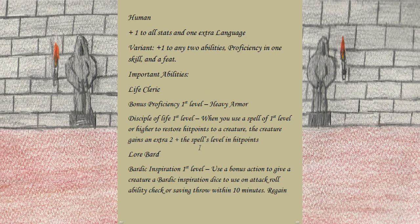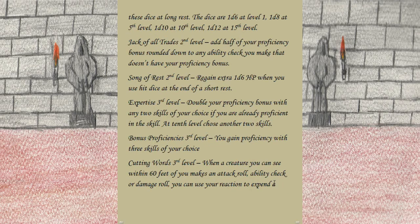For the main Lore Bard abilities: at first level we gain Bardic Inspiration. You use a bonus action to give a creature a Bardic Inspiration die to use on an attack roll, ability check, or saving throw within 10 minutes; you regain these dice at the end of a long rest. The die is 1d6 at level one. At second level we gain Jack of All Trades — add half your proficiency bonus rounded down to any ability check that doesn't already have your proficiency bonus. Also at second level, Song of Rest: whenever you or anyone who can hear your performance regains hit points at the end of a short rest or uses hit dice, they regain an extra 1d6 hit points.